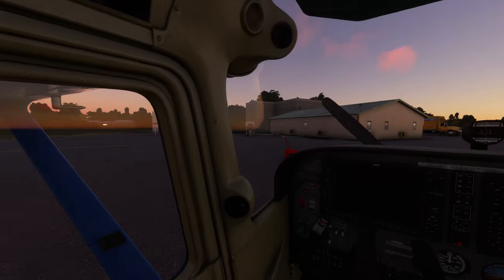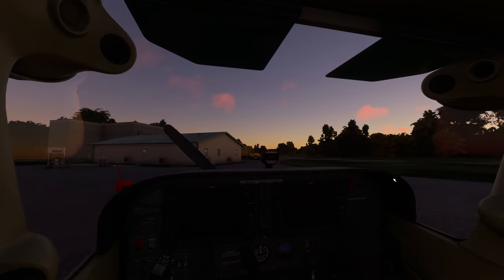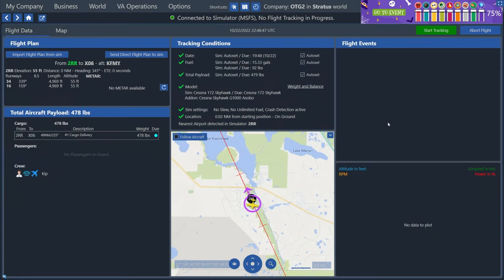Alright, now we're all loaded into the plane. I had to make sure that I chose the 172 — remember, that's the plane that we said we would be flying. That's the plane that we rented in OnAir Company, so therefore that's the plane we need to make sure we load into the simulator with. When we go back to the tracking screen, basically at this top center area here, we're looking for all green checkboxes. This is where it's basically verifying all of the conditions for our plane to make sure it's configured the way that it should be — the right amount of fuel, the right amount of payload, the right model plane. Once we're ready, we can just hit the start tracking button in the top right.